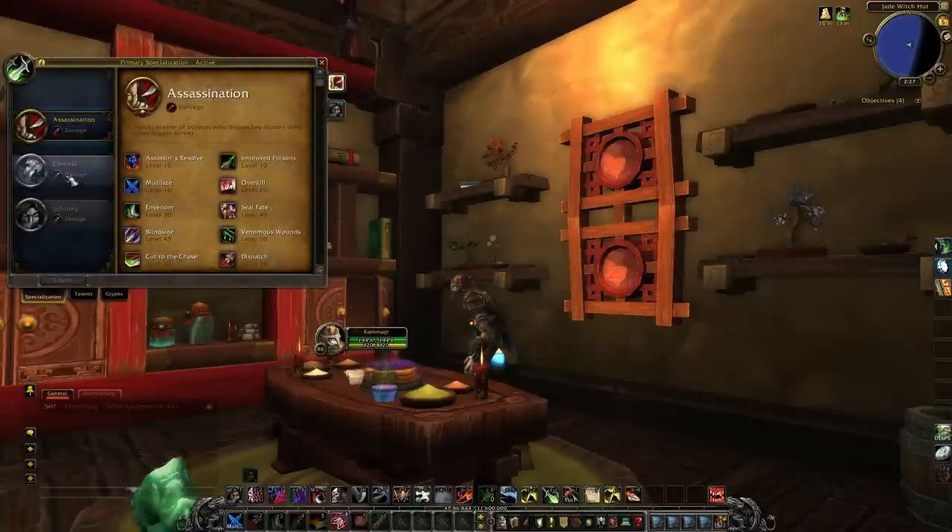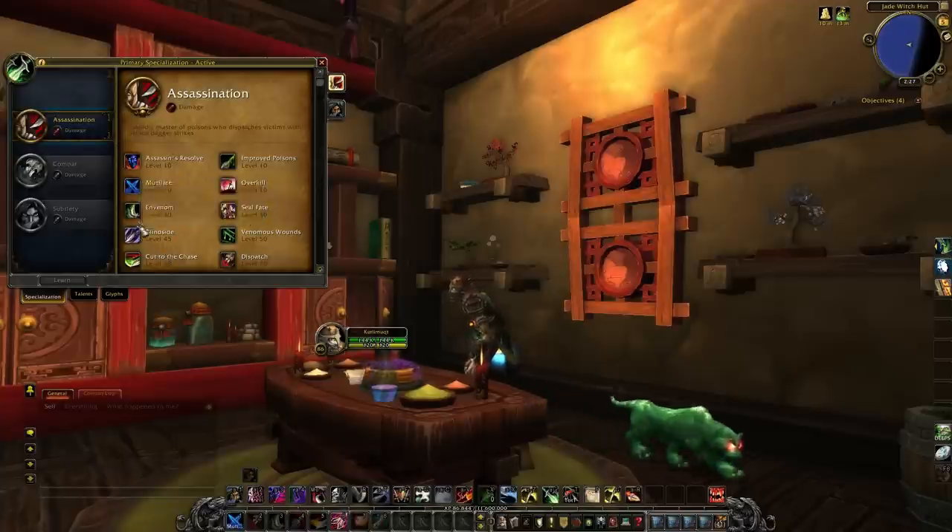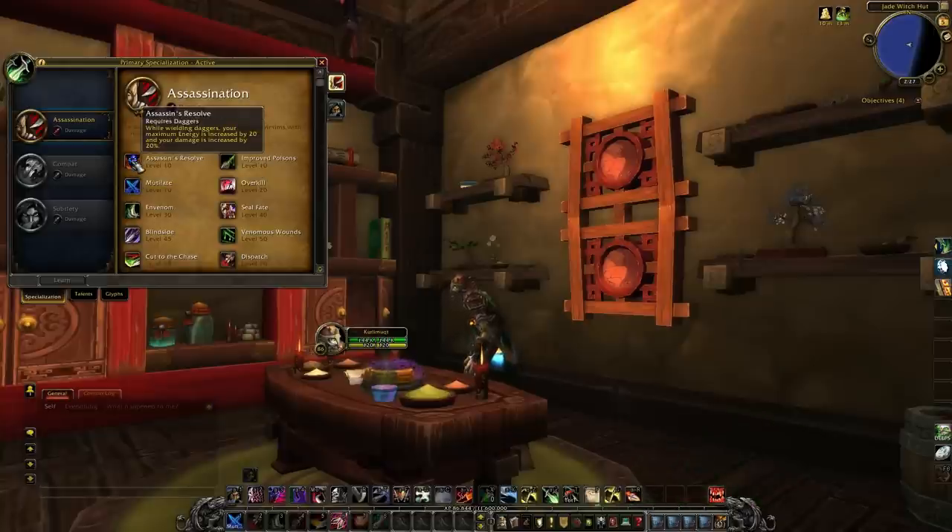There are three different specs; I'm going to go over Assassination today, going through each and every ability and explaining how it changed. First, Assassin's Resolve — this is the exact same as on live. You'll notice it has Vitality and this damage increase combined: you get 20 more energy and your damage is increased by 20%. Pretty standard, pretty nice. And it's passive, so don't worry about it — it's just there.